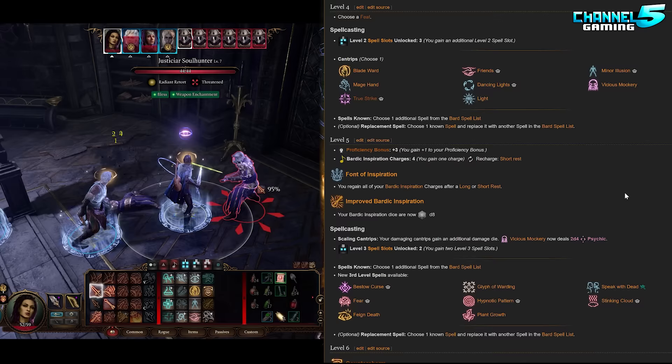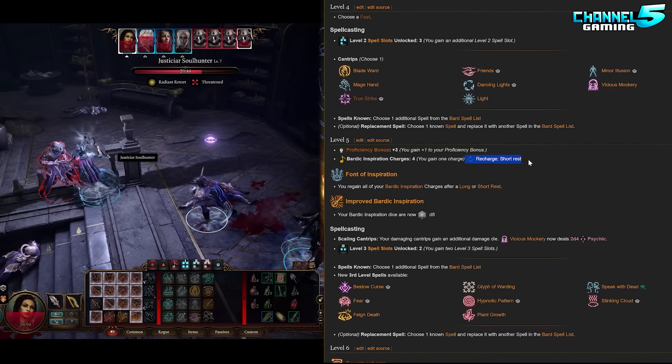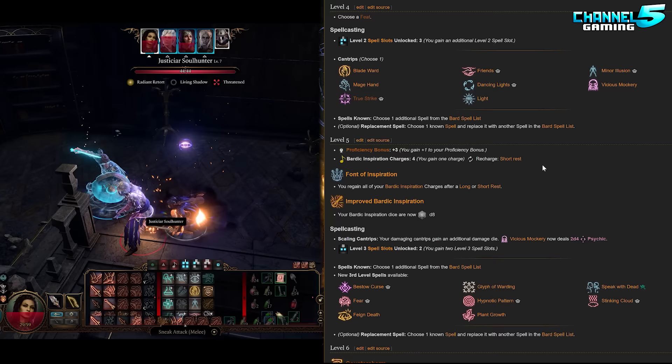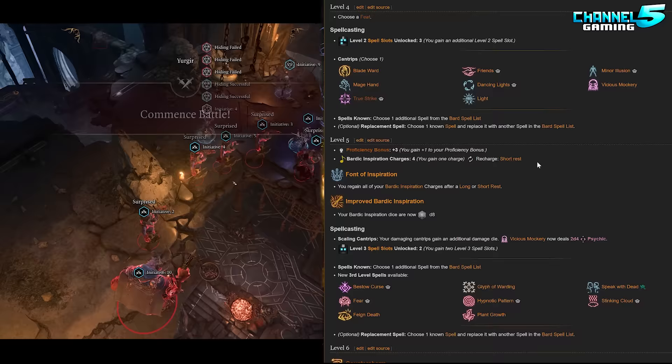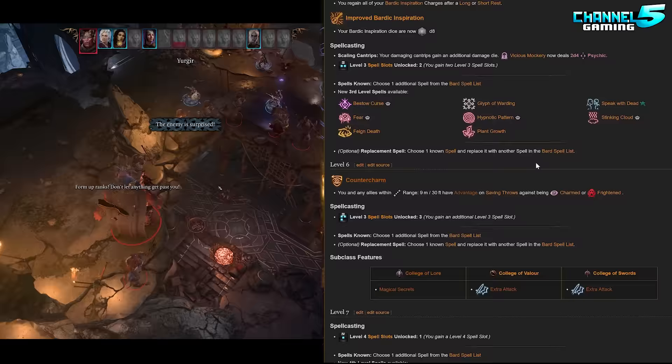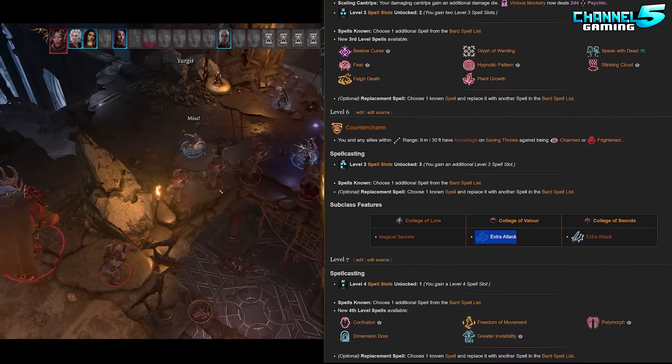At level five we don't get the extra attack, but the bardic inspiration charges go up to four and you get the short rest recharge. That means every time you short rest you recharge all of your bardic inspiration. You could blow off four flourishes in a round or two, combat ends, you short rest, and because you have three short rests now, you basically have twelve bardic inspirations per long rest — which is insanely valuable and allows you to just flourish constantly.